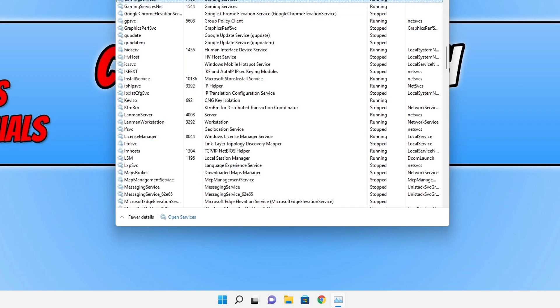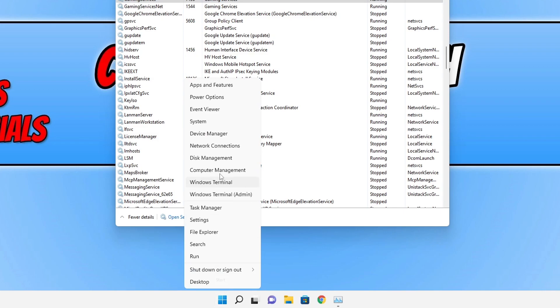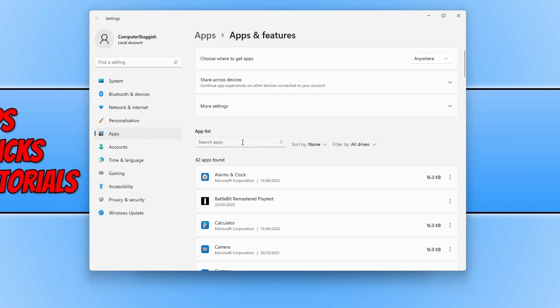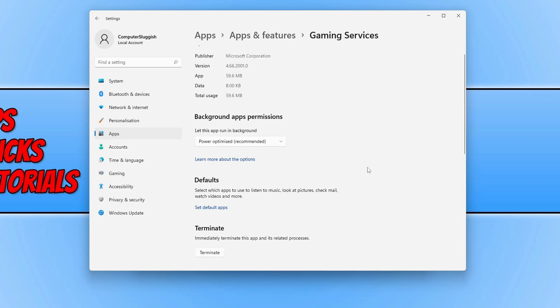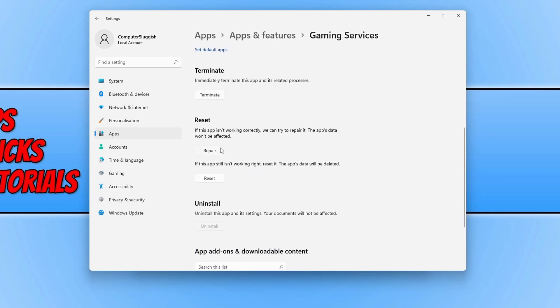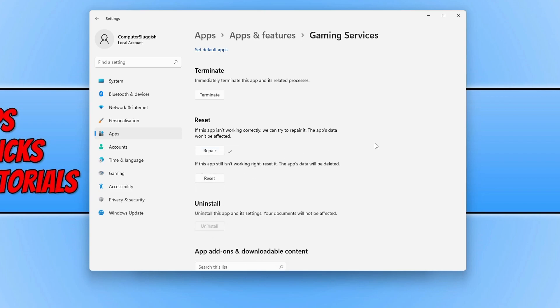Right-click on the Start menu icon and go to 'Apps and Features'. Click in 'Search Apps' and type in 'gaming'. Select the three dots next to Gaming Services and go to 'Advanced Options'. Scroll down and select 'Terminate', then press 'Repair' under Reset. Once that's finished repairing, go ahead and launch the game you're having issues with and see if that resolved the problem.